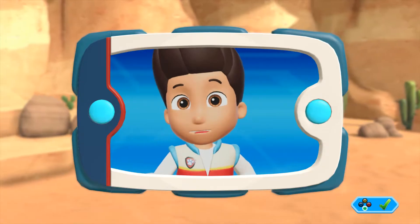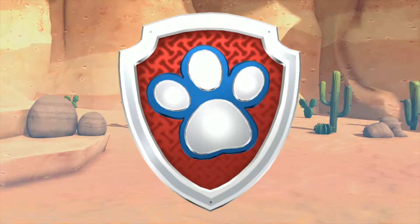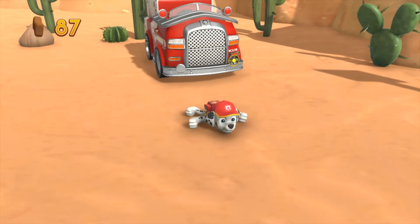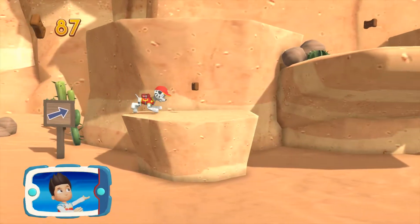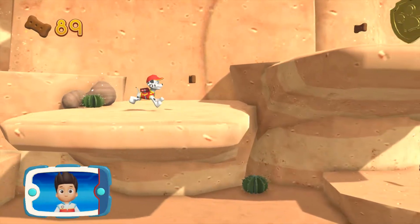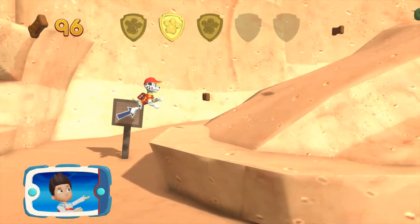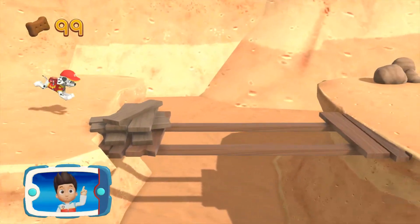Chase followed Jake's scent to this path. Now Marshall needs to follow the path. Let's keep moving! Medic Marshall! There's a golden paw print nearby! You found a golden paw print — collect all of the golden paw prints that you find.